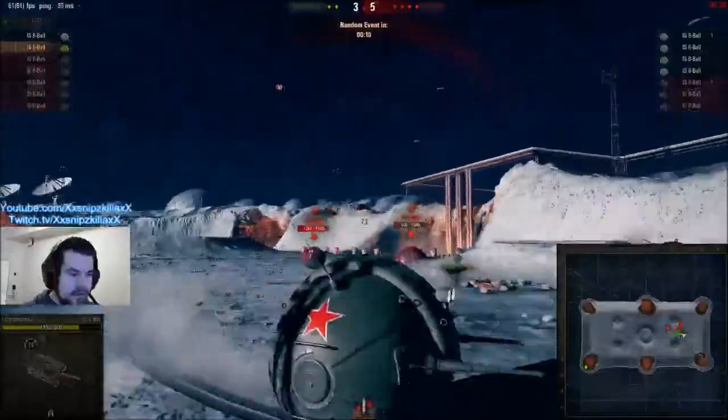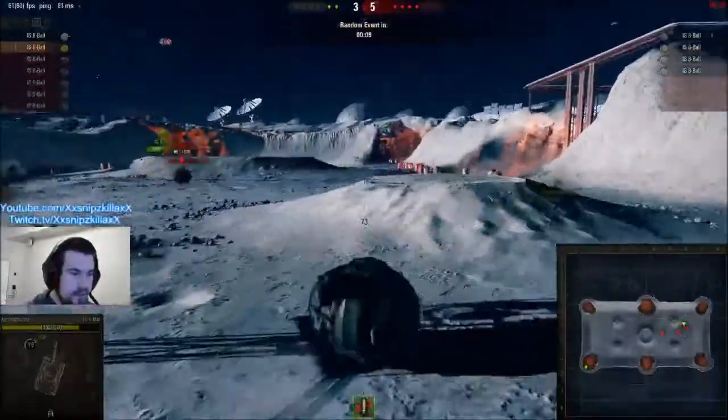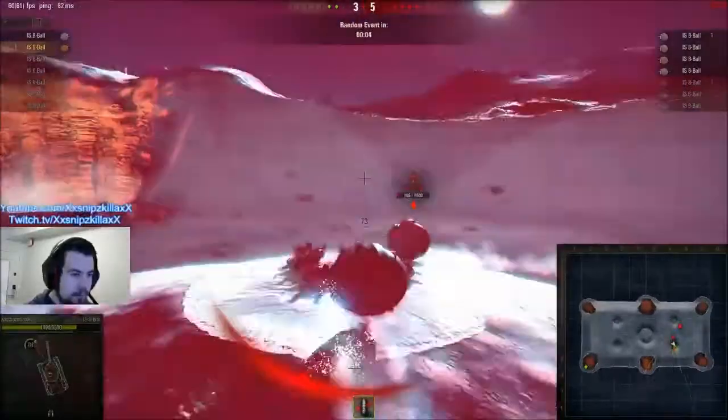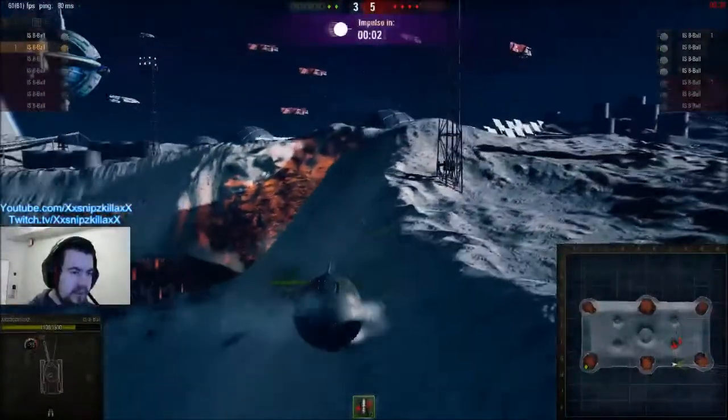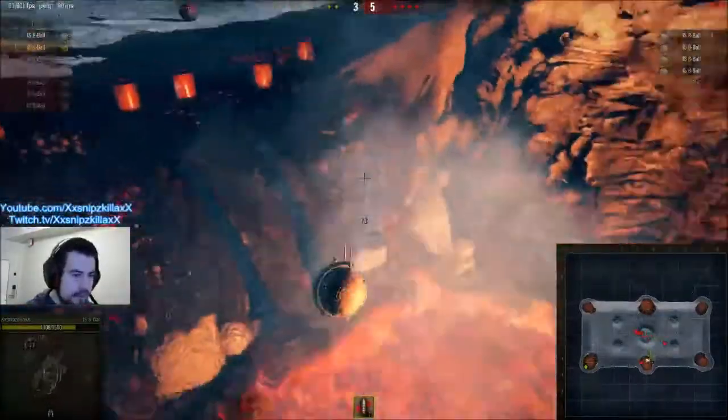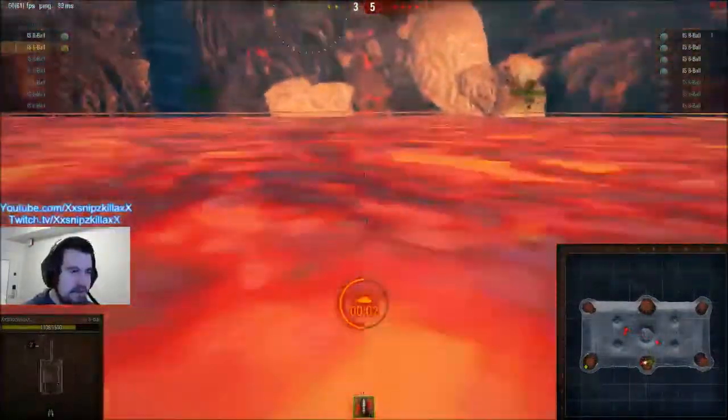The tank has a little ball design, probably used because there's lower gravity on this map and you can flip pretty easily. As we can see here, as I go flying, here comes an impulse push that pushes all the tanks — and unfortunately I got pushed right into the lava.